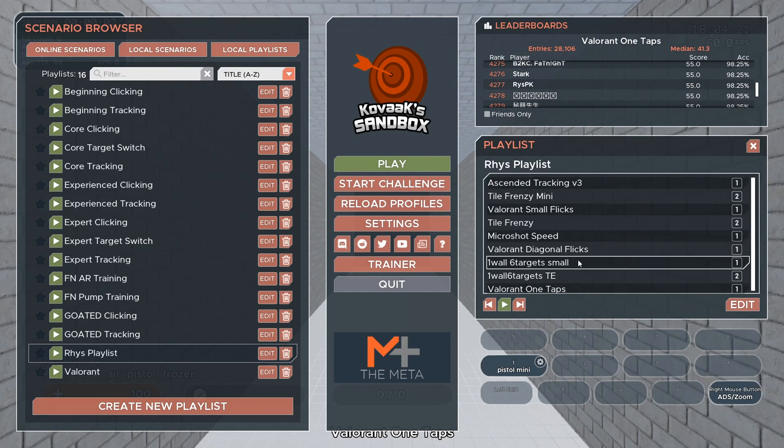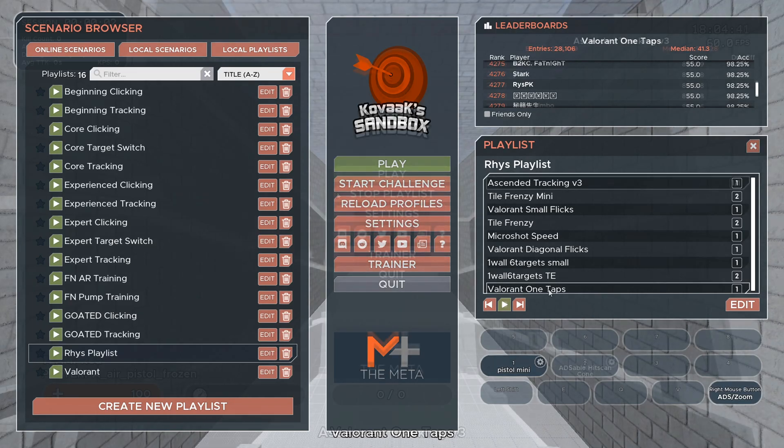One wall six target small is a precision type mode which will be good for your long range angles. The one wall six targets is in between grid shot and the small mode, so sort of roughly like an enemy head size type. And Valorant one taps is an extremely small target, again which will be beneficial for long range — so let's get to it.